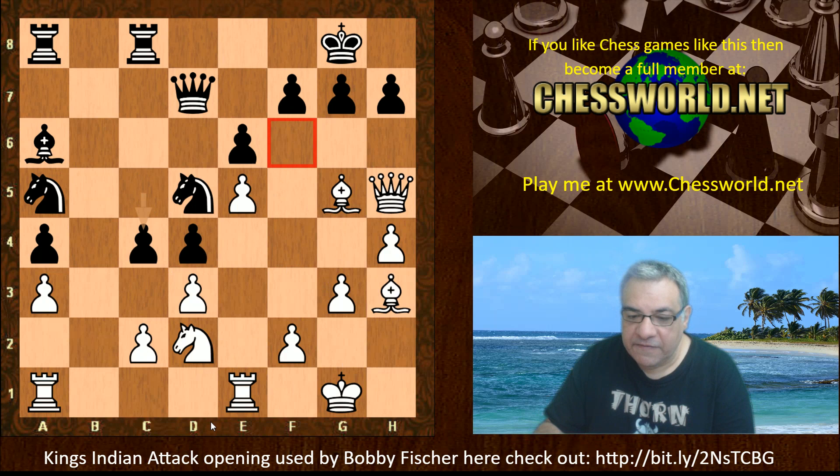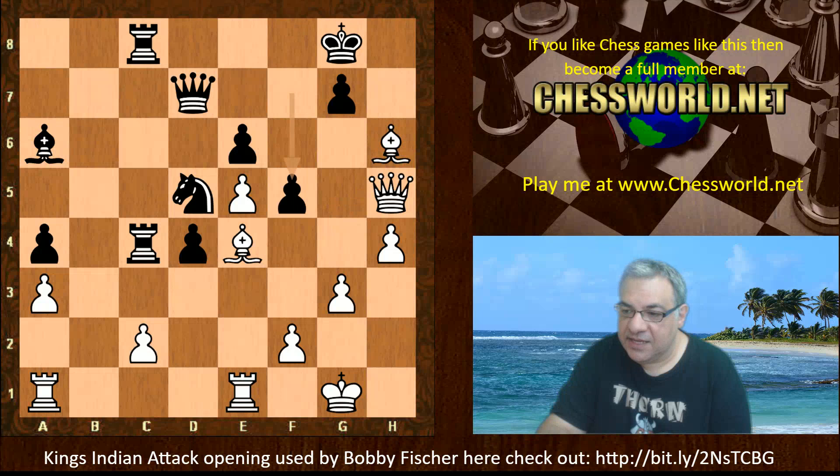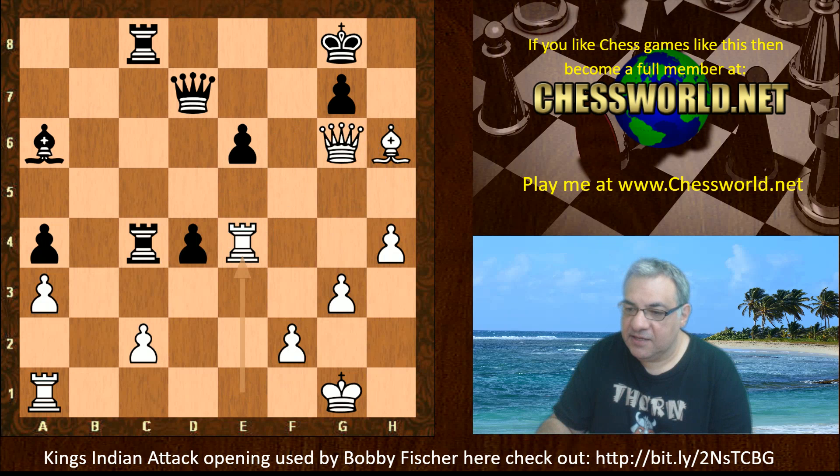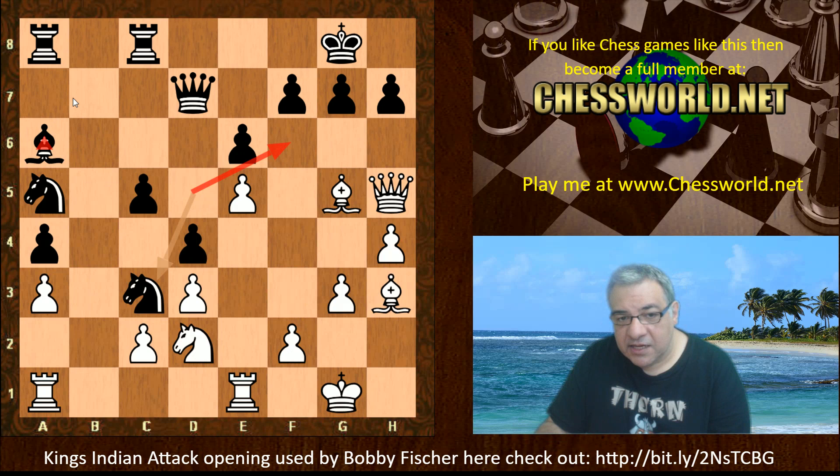We have Rook fc8, Knight d2 - white is able to use that lovely e4 square, which was provoked earlier as a weakness. Knight c3 here - c4 might have been a better try for black because the knight stands guard over the f6 square. Perhaps if c4, d-takes - black should be okay, with some resources to try and maintain equality. But Knight c3 creates a weakness of the last move - it neglects f6.